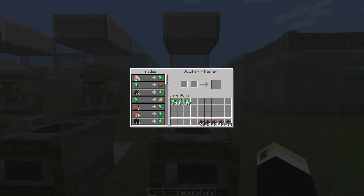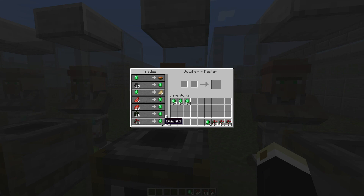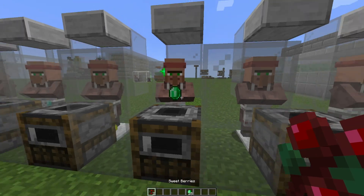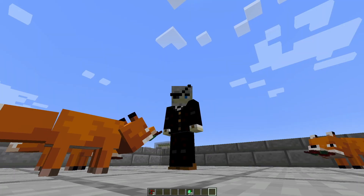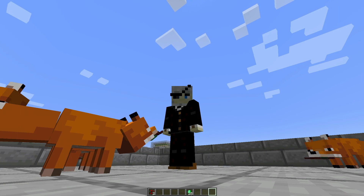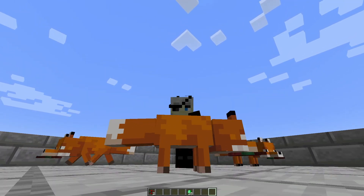This butcher still wants to trade with us. As you can see, this is a very fast and easy way to get a lot of emeralds. You do need to get foxes, which only spawn in certain biomes - if you don't have access to foxes, I have an alternative wolf farm you can check out. That's all - if you liked it, leave a like and subscribe if you're new. See you in the next one!